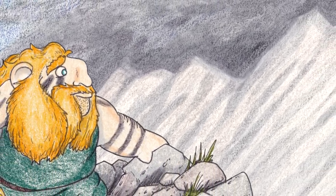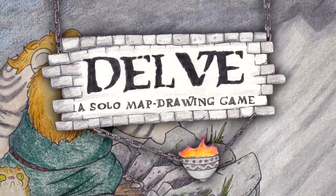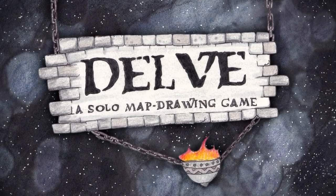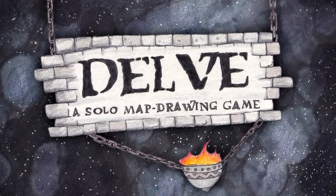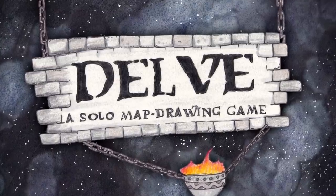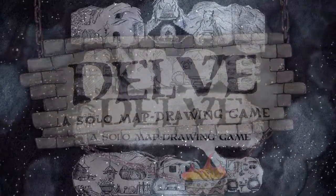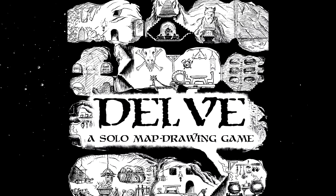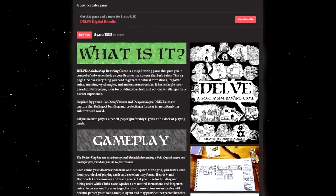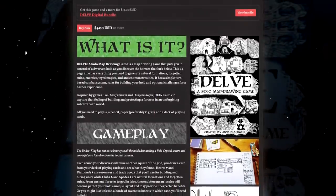Well, hello you bearded bastards, and welcome to Delve. Usually I play Dwarf Fortress on my channel, but switching it up today. Delve is a solo map drawing game based around an underground dwarven citadel — pen and paper sort of stuff. It was created by Anna Blackwell, and it can be picked up at itch.io as a digital download, or you can get a copy of the rules in the mail, which is what I did.